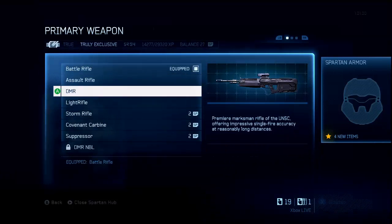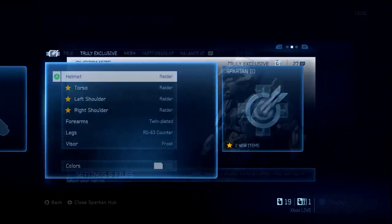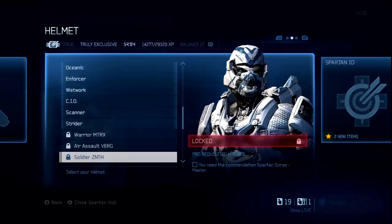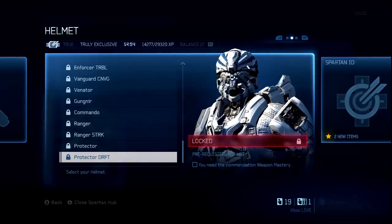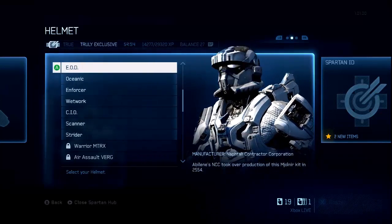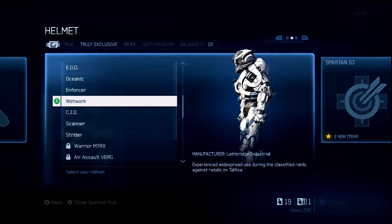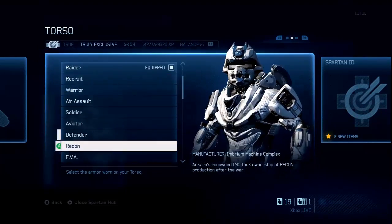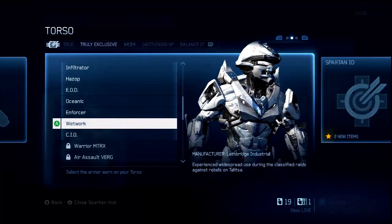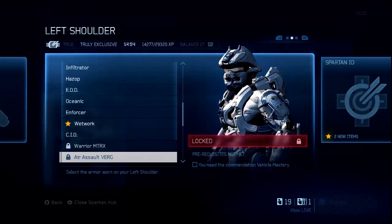The thing that shocked me is that you have to complete the specialization to use the specialization. I thought the second you reach SR:50 you would instantly have access to it, and that is not the case — you have to complete it and then you get to use it. You have to reach the 10th rank within it to use it. That actually shocks me a lot personally, but I kind of get it at the same time.